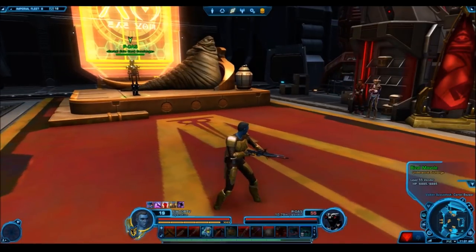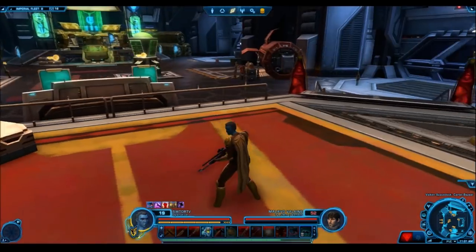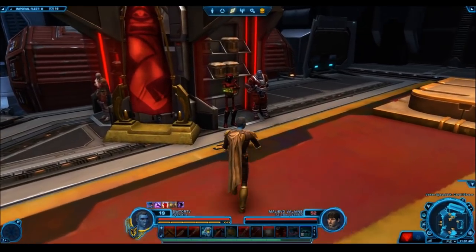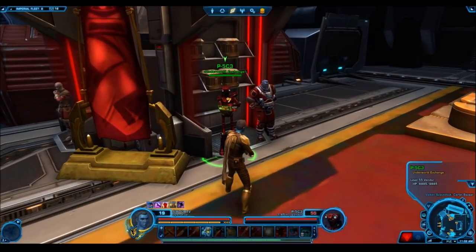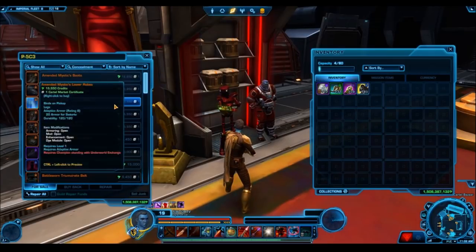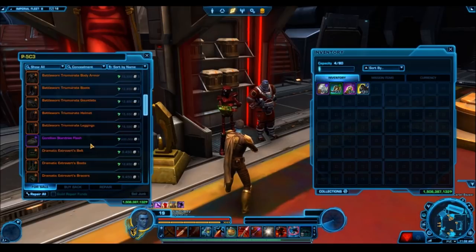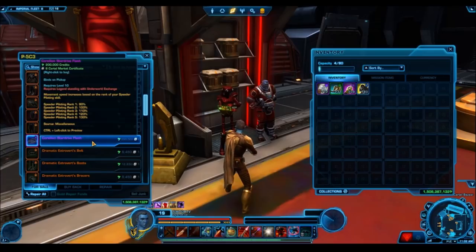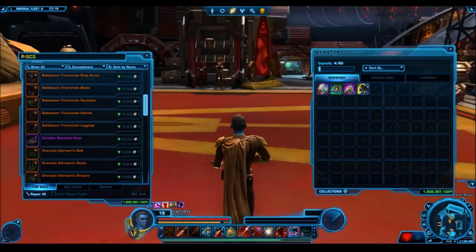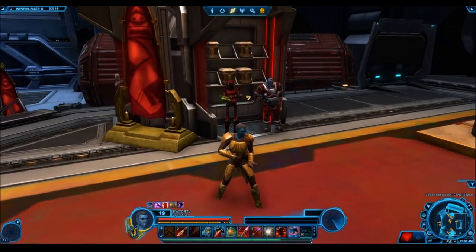They're going to be merging all of the reputation into one single reputation called the Underworld Exchange. Right now we have like five or six different reputations based upon the shipments that were released — each shipment had its own reputation and vendor. But now, as you can see on screen, each of these vendors is just associated with the Underworld Exchange. All you need is legendary status with the Underworld Exchange to access all items offered by all of these vendors.